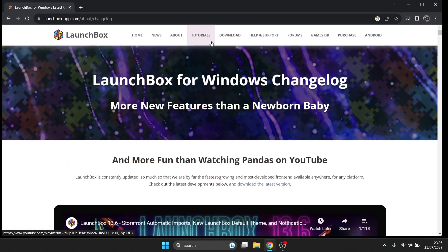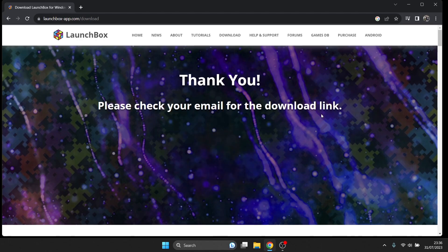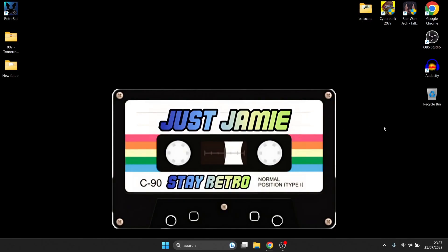What we're going to do is just go to Launchbox and download the latest version for Windows. It asks for your email address initially — just pop that in and press download, and that's going to send you an email with the download link in it. If you're on Windows 11 you might get a pop-up saying the file is unsafe or unknown — just select 'Keep' and let it download. It should take just a few minutes.